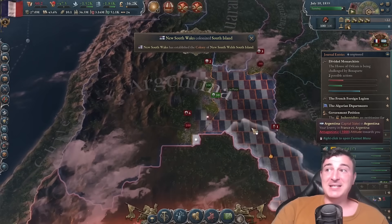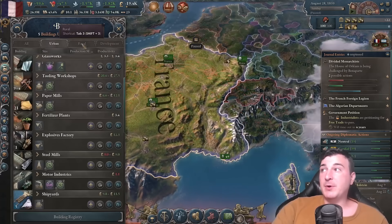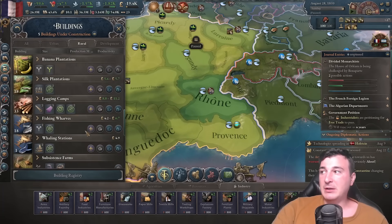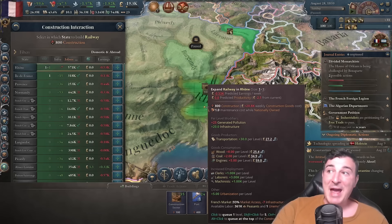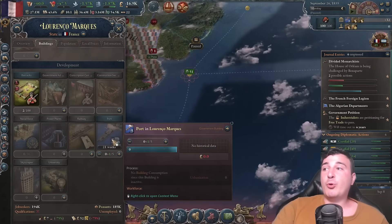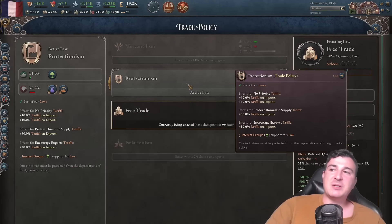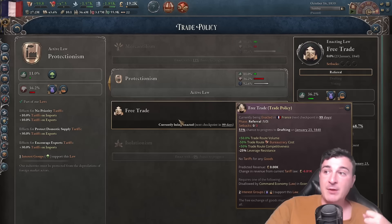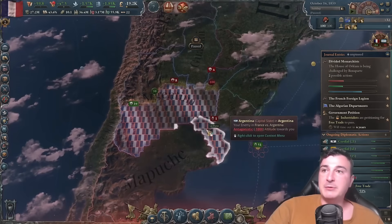Let's queue up a couple more iron mines, tooling workshops, and logging camps for Rhone. We also need to expand the railways in Rhone so we have enough infrastructure for the near future. I also forgot to make a port in Lourenço Marques so it's connected to the rest of the country. I'm also going to go for free trade — despite protectionism giving us tariff income, free trade gives a 50% increase in trade volume and 50% reduction in bureaucracy cost for trades without trade agreements, which is a huge deal.